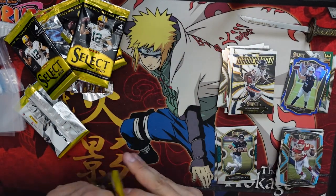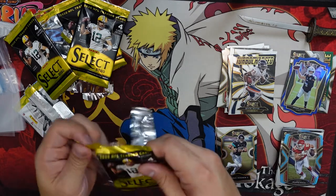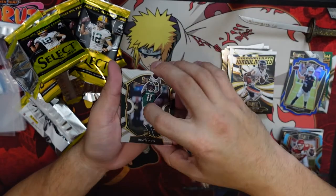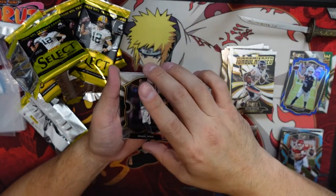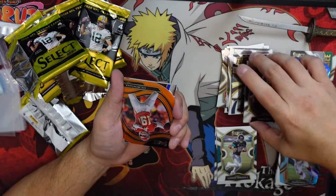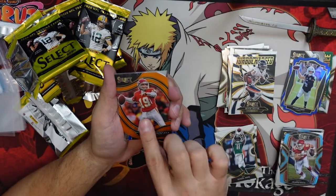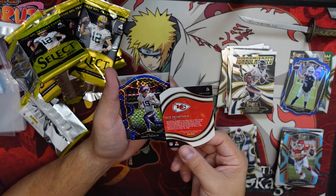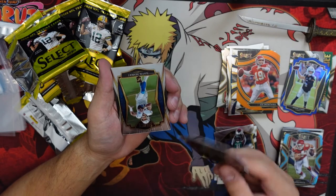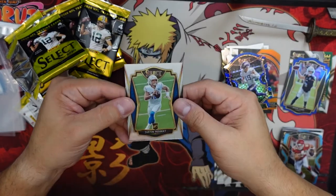Last pack guys, let's wrap it up. Let's pull a one-of-one auto — let's see here. Denzel Mims, and we do have a couple of die cuts in here. Wow, that's a really cool one — that is a Joe Montana! Very nice. And Adam Thielen and a Justin Herbert rookie. Wow, what a great pack, what a great way to finish off the day!